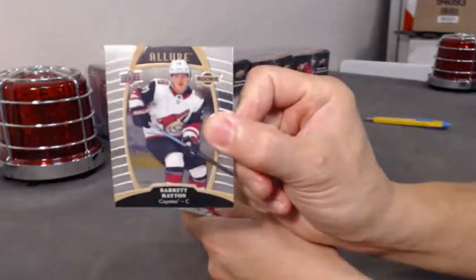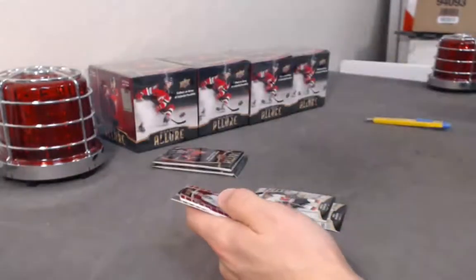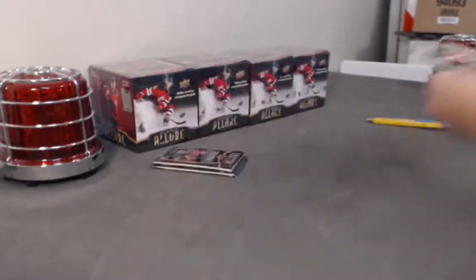Here we go. Barrett Hayton rookie. Base rookie. Hiroshi variation rookie. We have a Tomas Herdo red rainbow. And a Ferbie base rookie.